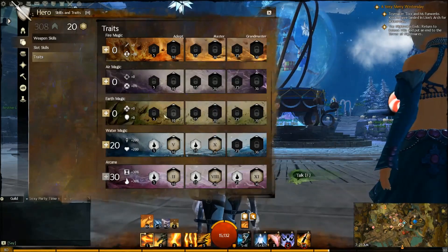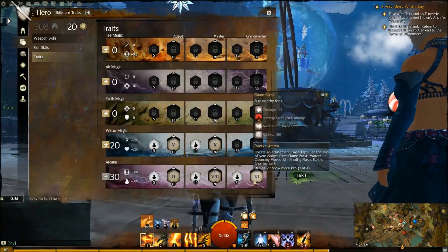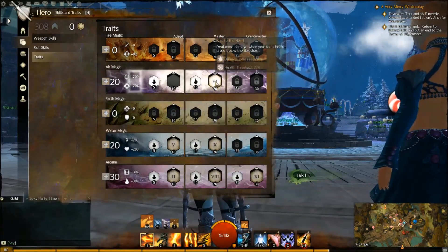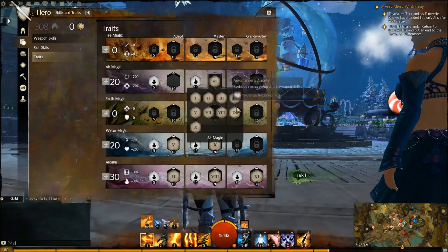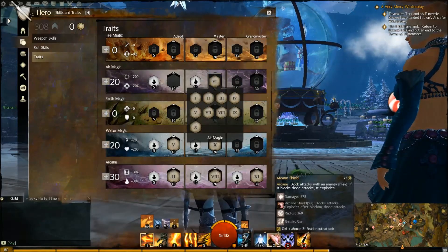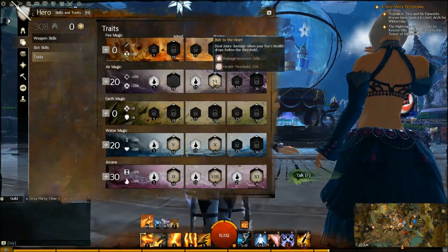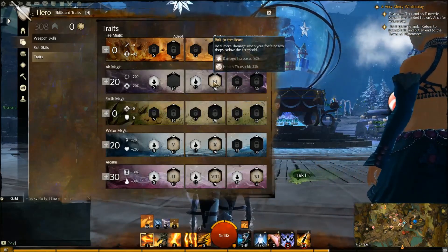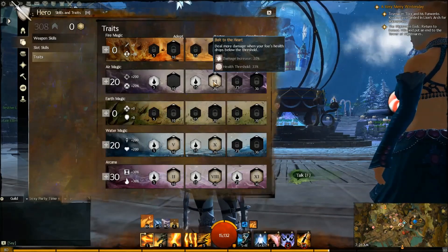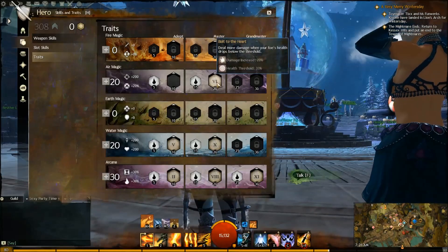To get this I had to take 5 points out of Earth. My last build was 15 Air, 10 Earth, 15 Water, and 30 Arcana. So I'm taking all the points out of Earth and putting them into Air. We're going to get Bolt to the Heart — we had some discussions on stream about which to get, including Arcane Lightning and Air Training, but we decided on Bolt to the Heart as it's a big damage increase when people are low, and that's when you really need to be killing them. Especially Warriors, Guardians, even Necros with Death Shroud — if they're below 33% health, Bolt to the Heart will be active even through Death Shroud.